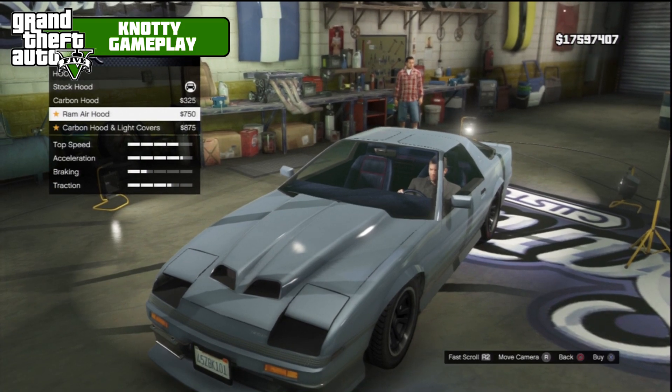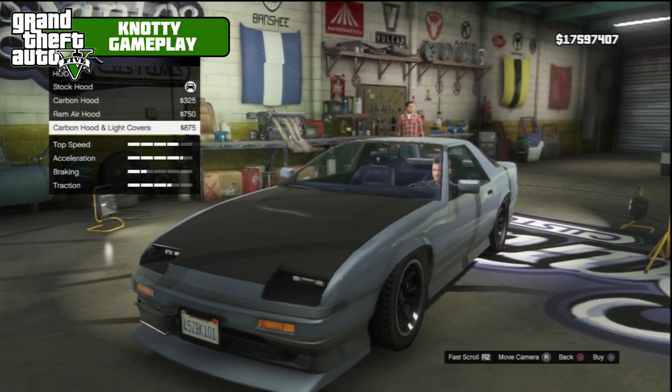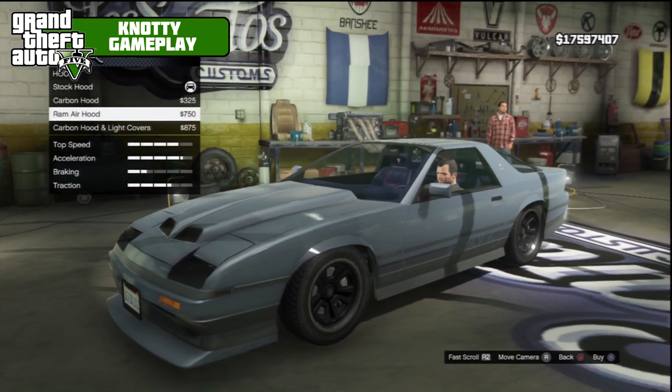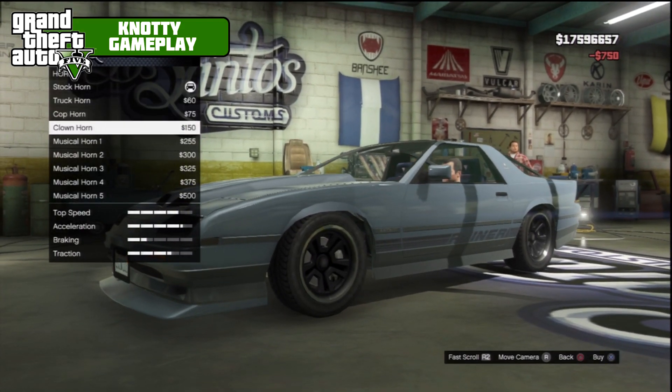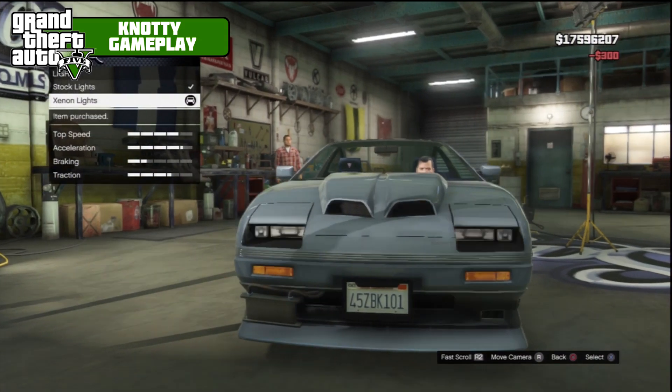For hoods we have carbon hood, ram air hood, or carbon hood with light covers — that just covers the lights as well. I think we'll take the ram air hood, to be honest. We'll just stick with the clown horn; it doesn't really matter too much about that.